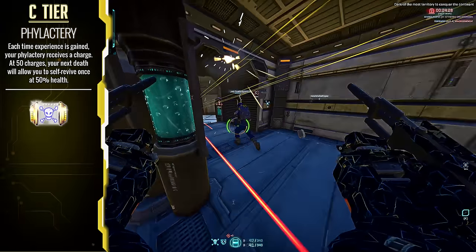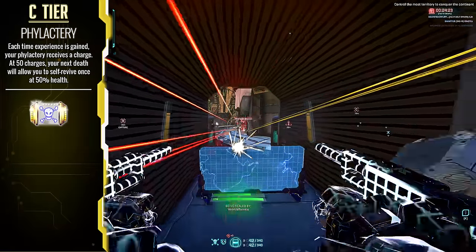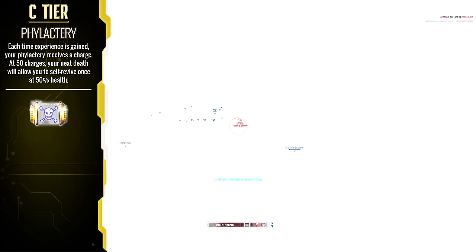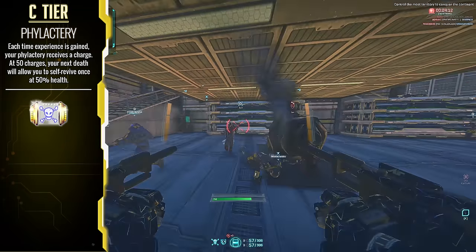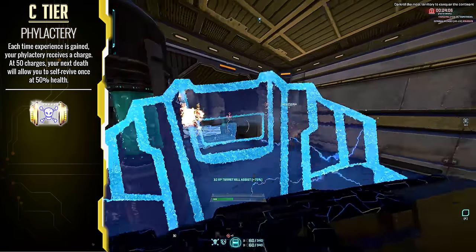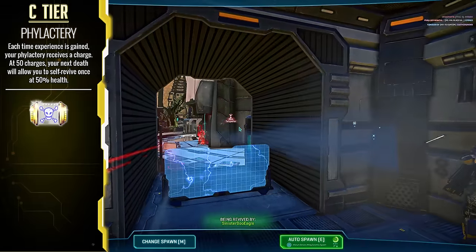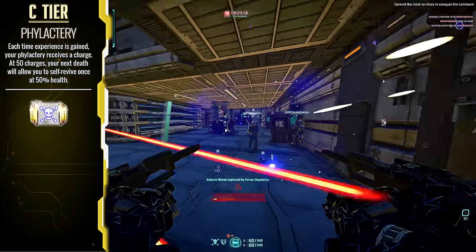Phylactery — this is another exceptional implant, and the amount of fun you can have with this thing on a loadout that typically sees you scoring a lot of XP ticks per life can't be argued. It gives you a second chance should you reach the required amount of XP ticks, and can ensure that you stay on the front lines easily with minimal downtime. Max suits benefit from this quite a lot because it doesn't mean a medic needs to sit there for a long time exposed while trying to revive you.